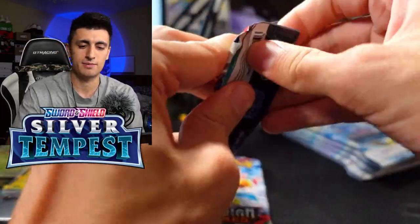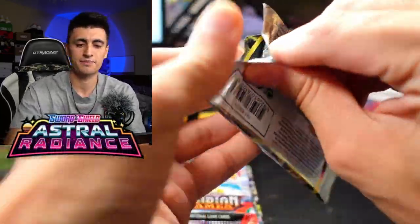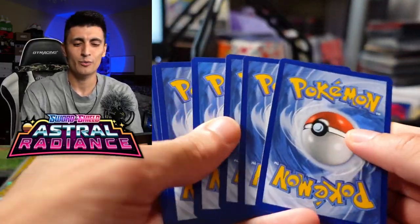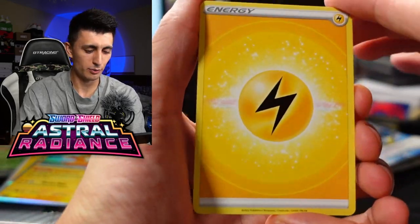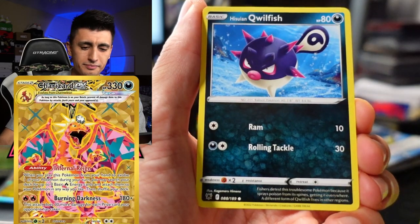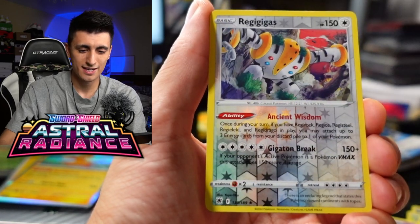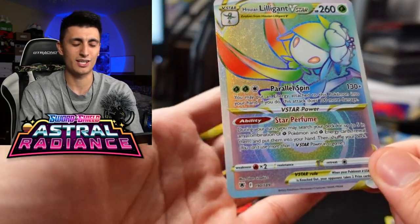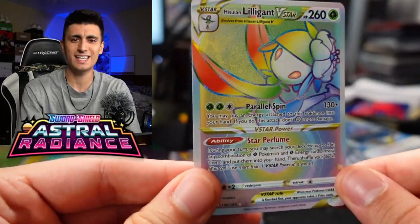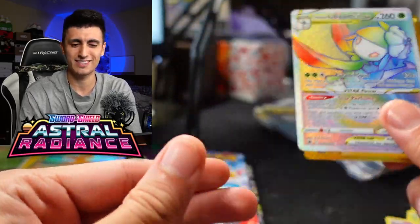Next up, let's do the Astral Radiance pack that came with the tin, and then we'll get to Obsidian Flames last — maybe do some fun Charizard hunting. We are missing one Charizard in total but we've pulled all the other Zards, so we're on the hunt for the Gold Charizard. We got Togepi, Combee, Chatot, Regigigas, and a Rainbow Rare Hyper Rare Hisuian Lilligant V-Star! This tin is cracked — that is two very nice pulls back to back.